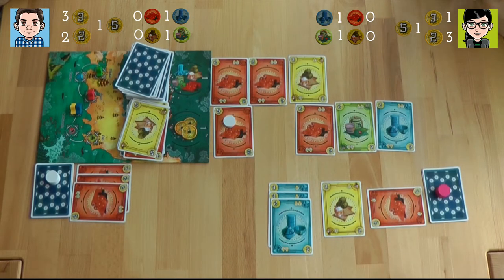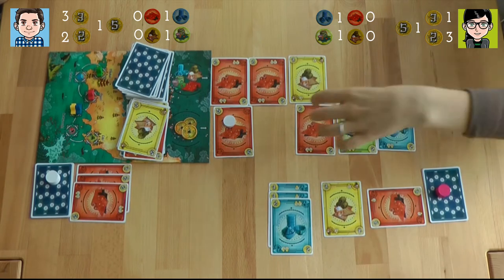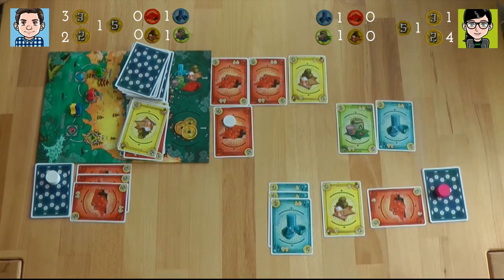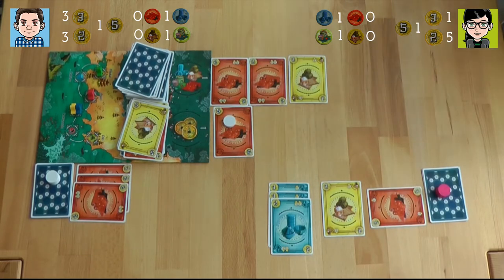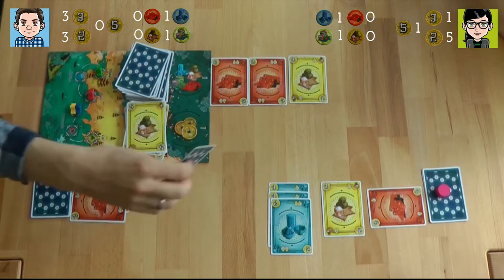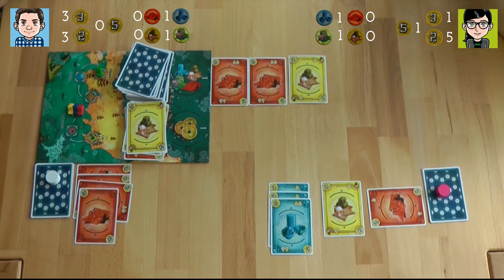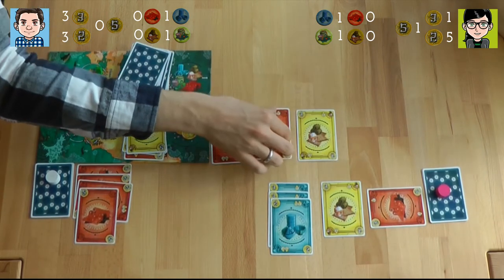I'll take up the yellow. I'll take up the two red. I'll take the two green and let you buy the market. I'll spend five to move the red ship alone. There's a three-boat showdown going there.